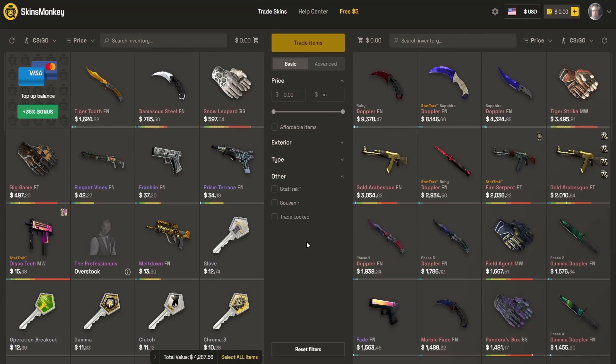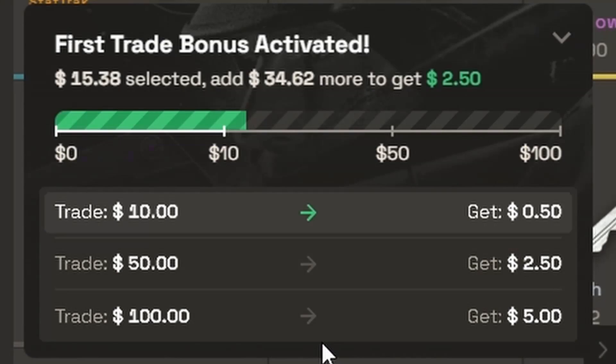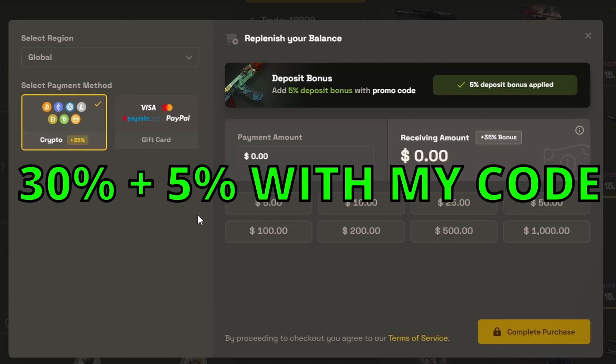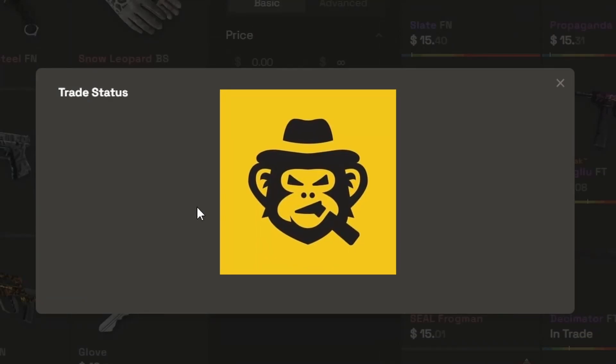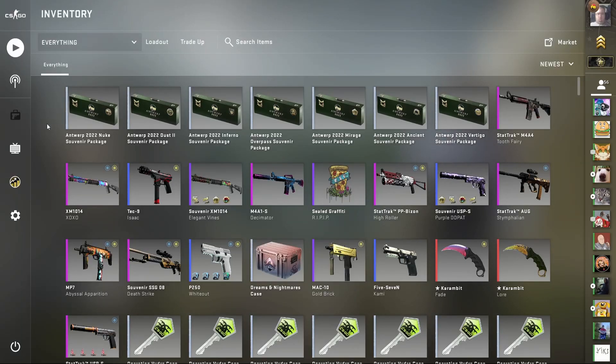Skins Monkey is a trading site where you can trade your old boring skins for something new, and if you use code RAVE you can get up to a five dollar bonus on your trade. Skins Monkey also offers a 35% deposit bonus, so if you don't have skins to trade you can always deposit, and in less than a minute you'll have a brand new skin. Go check out Skins Monkey and don't forget to use code RAVE.